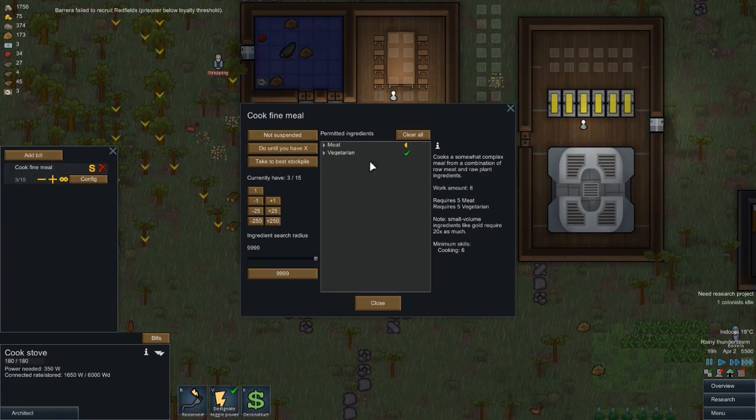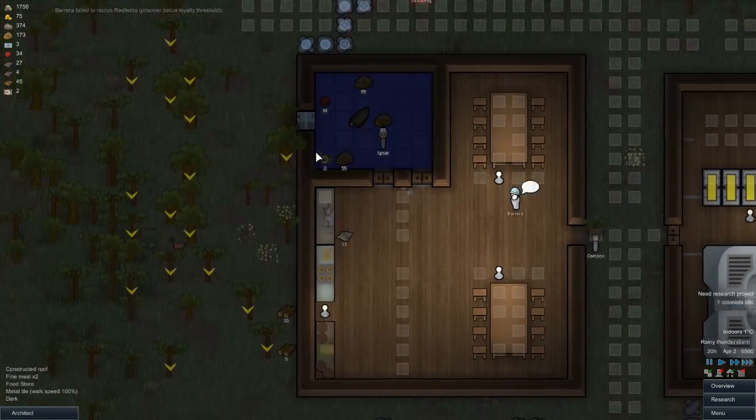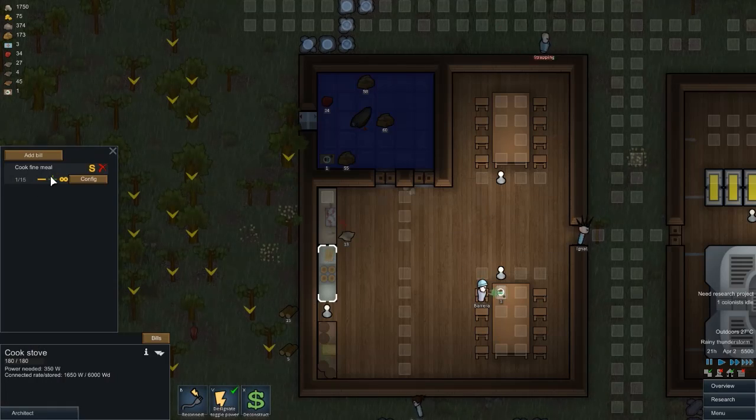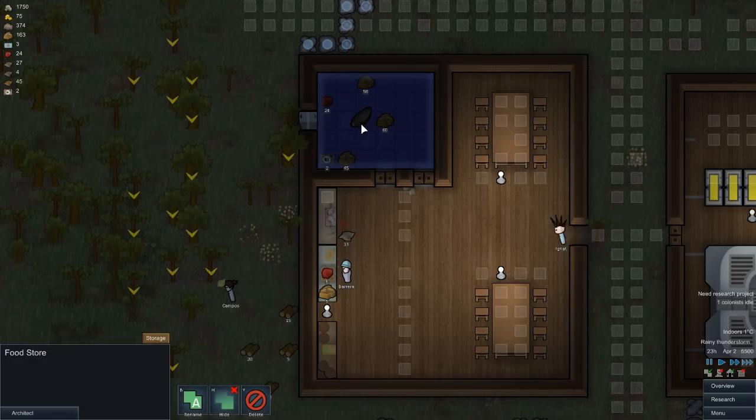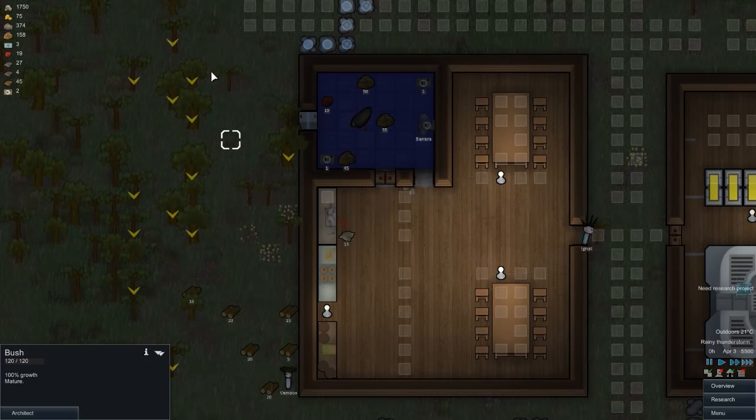Can we change priority of something? Doesn't look like we can. Anyway, they're getting on with it - the meals are getting cooked. We now have three so that's good. I'm going to change that to cook until we've got 30. It doesn't matter - this whole place is frozen so whatever meals we cook in there will just stay, so that's fine.